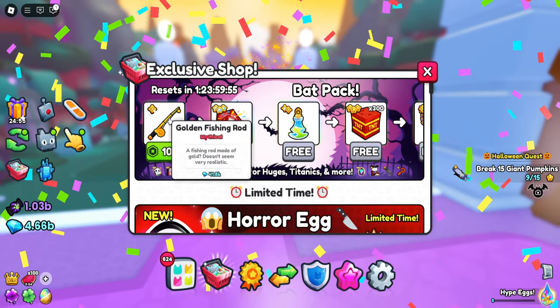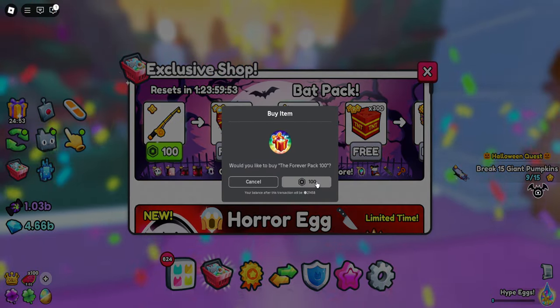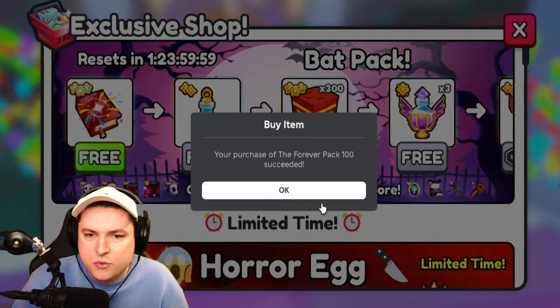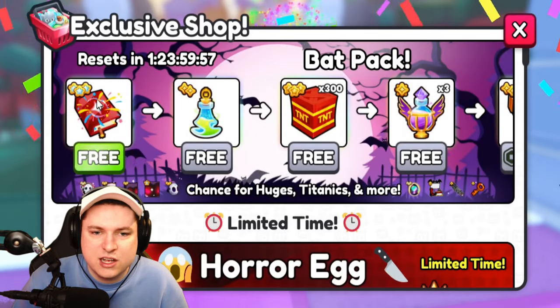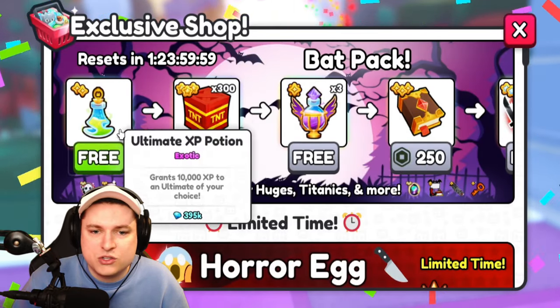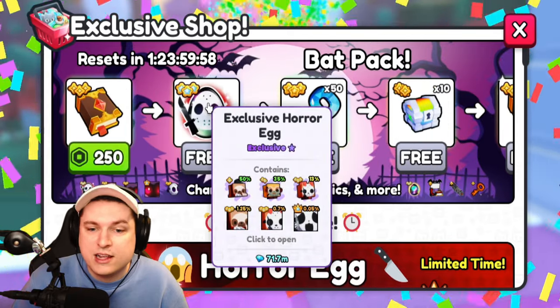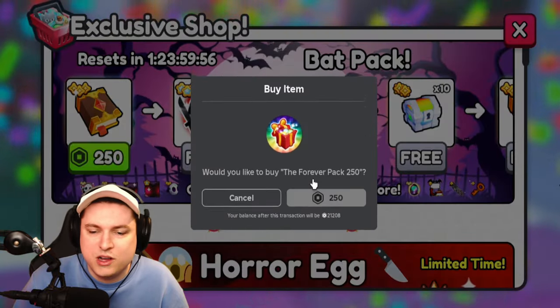Up next we have a golden fishing rod mythical. This is going to cost harder Robux — like 40k gems — definitely not worth it, but let's just see what's in the future. We're getting ourselves free fireworks, ultimate XP potion, TNT crate, three huges, and we got ourselves a free exclusive horror egg — very nice.